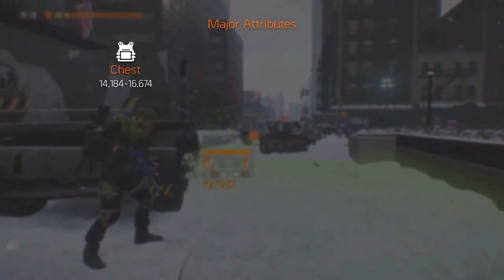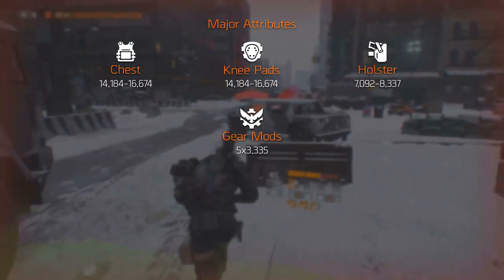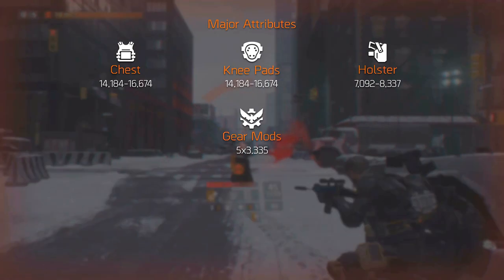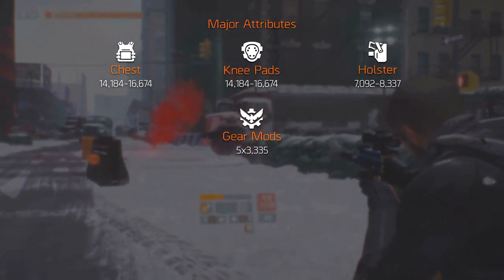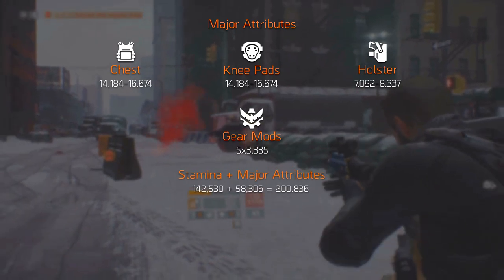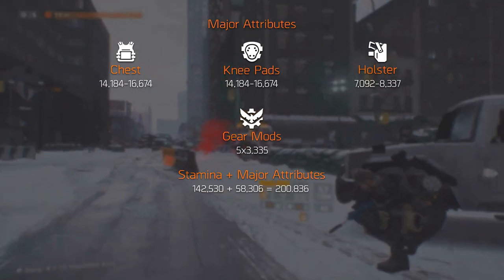You can roll health as a major attribute on your gear and gear mods. You can roll it on the chest, knee pads, holster, and of course the 5 prototype mods. This results in just over 58,000 health that you can add to the equation, bringing us to around 201,000 — but we haven't added the armor and base health to the equation yet.